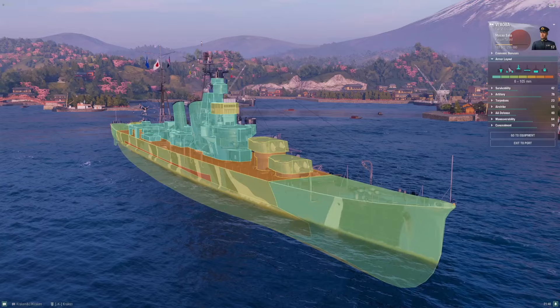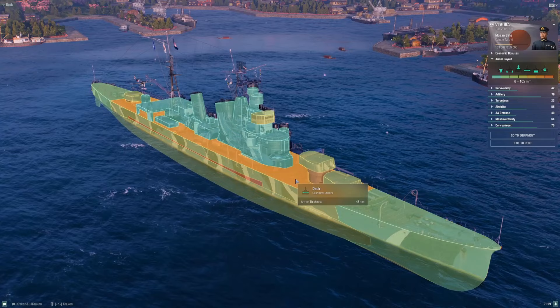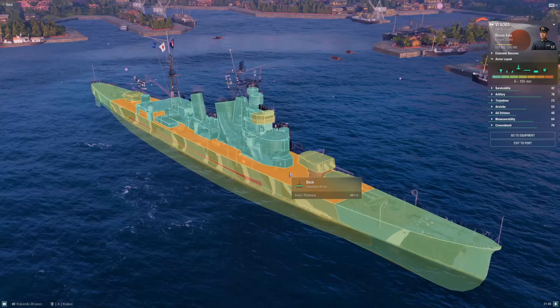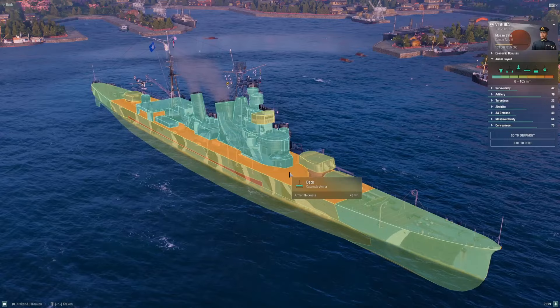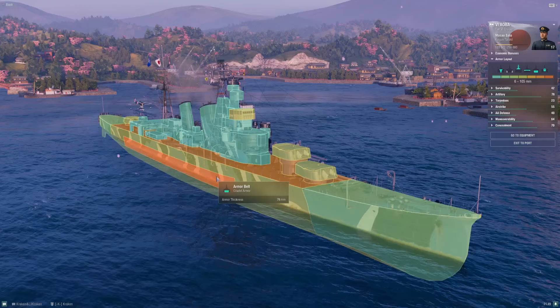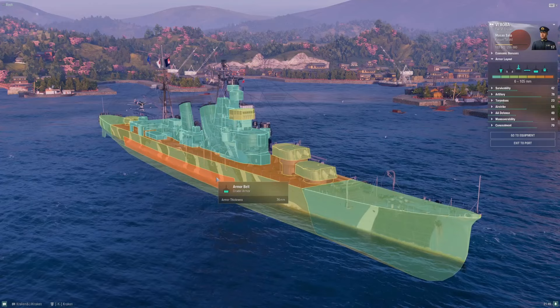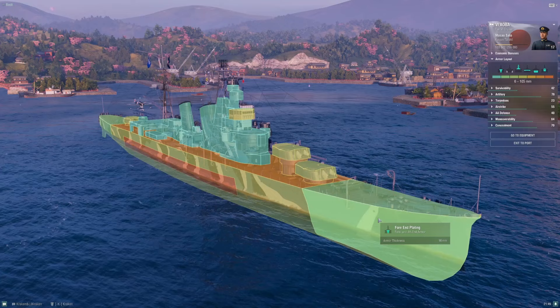We didn't talk about armor. Just like Furutaka, I've got 48 millimeters of deck armor. When you're fighting other heavy or light cruisers, HE shells that plunge in and hit your deck will shatter — they will not penetrate. That's a bit of a nice advantage. But if they get shells into your casemate, those will absolutely penetrate. You're still stuck with 25 millimeters on the casemate. And your belt armor is still only 76 millimeters. So you have an almost identical armor scheme to Furutaka.